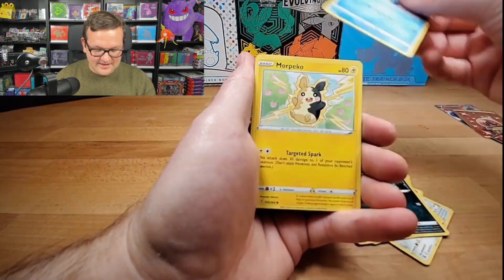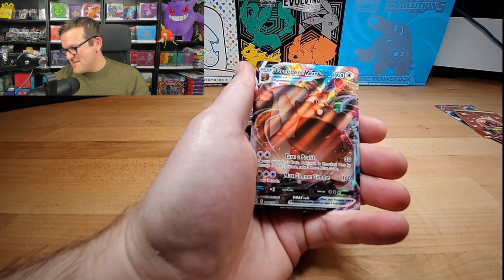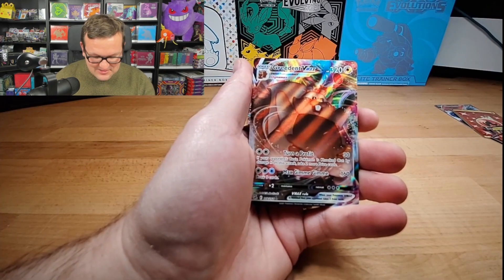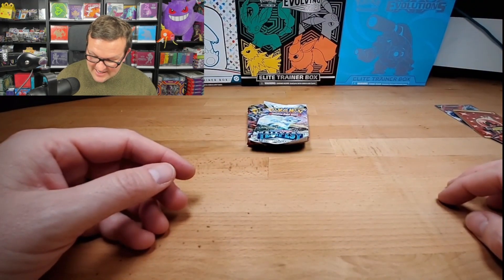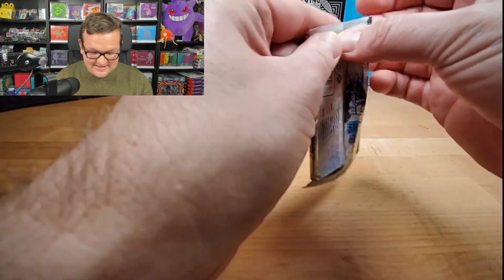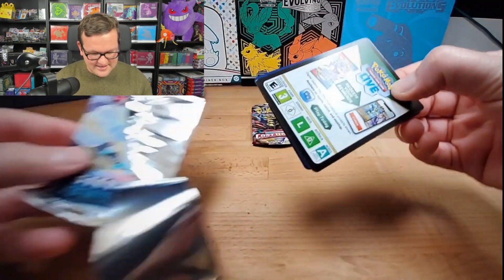Rotom, Barvana, Morpeko, Toxel — and we got a Gardevoir VMAX! So these tins are just absolutely fire, absolutely fire. I can't believe the pulls on these. Silver Tempest — we got a black coat card. That is weird it was in that way.